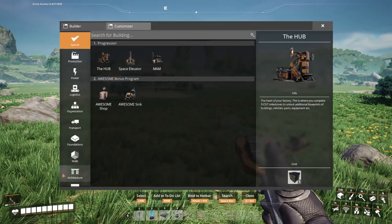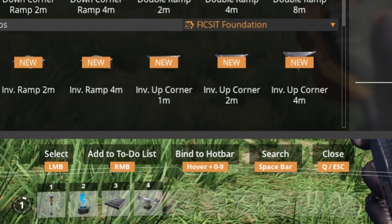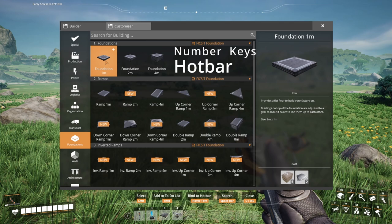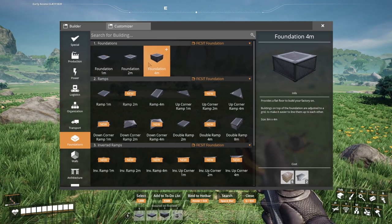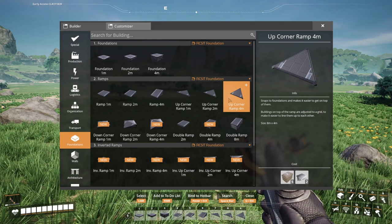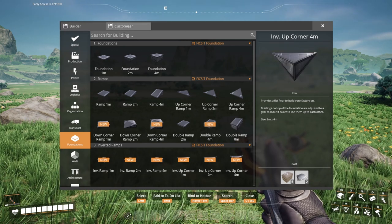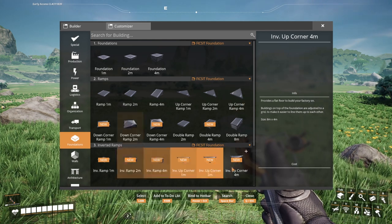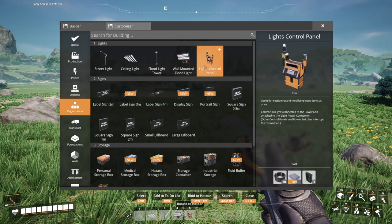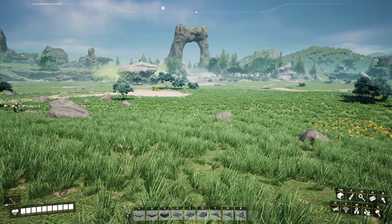Let's go to the build menu and grab some foundations. You'll notice that we have a hotkey bar — if you didn't know this, this is going to be groundbreaking for you. Whilst hovering over a foundation, or any buildable, we can use the number keys to place them in the hotbar. We're going to grab all nine slots. You can also hold the left Alt key and use the mouse wheel to cycle up and down your hotbar. For example, you can add all your lights on the second hotbar, and maybe your construction stuff on the third. This is an easy way to organize your build system.